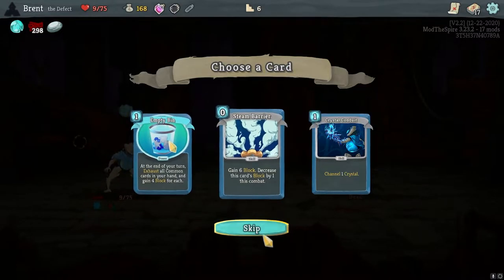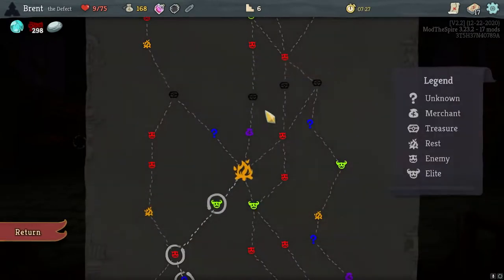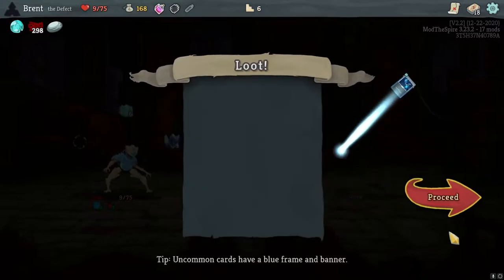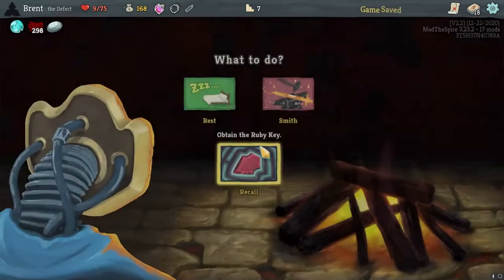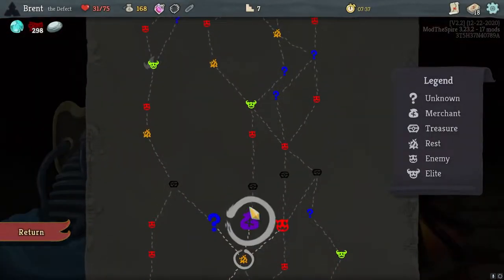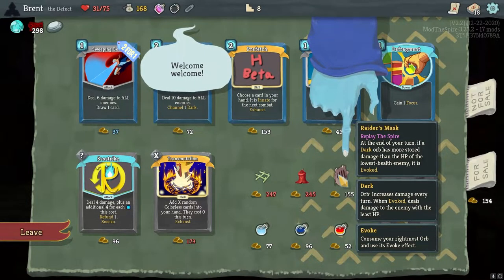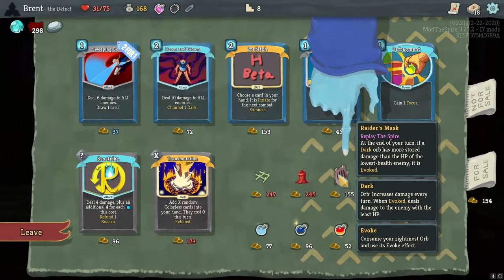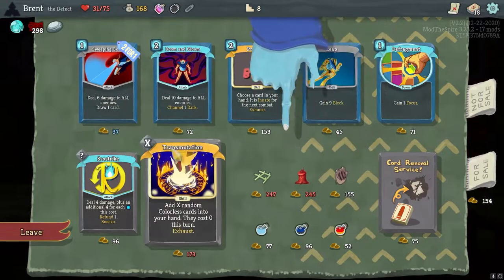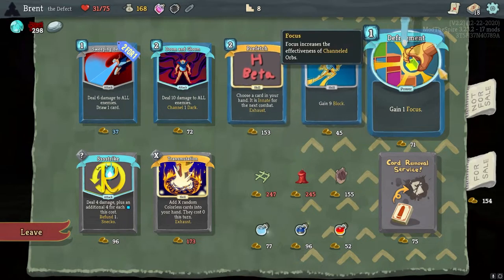That's all common card drain now. First a Conduit - actually give me that. Let's rest here. I don't really want to do it because our deck is pretty unstable. I really wanted the Smith but I don't think we'll survive if we take it. Plants by our Raider's Mask - and if a dark orb has more stored damage at the lowest it is evoked. That's very cool, I don't think I've ever seen that. Next prefects is interesting. Defrag would be good, really Pantograph would have been super good.